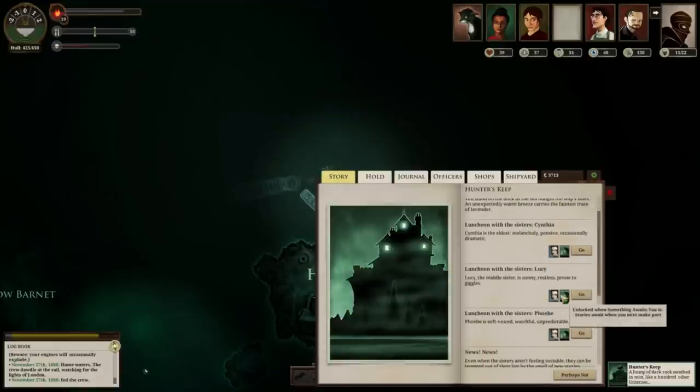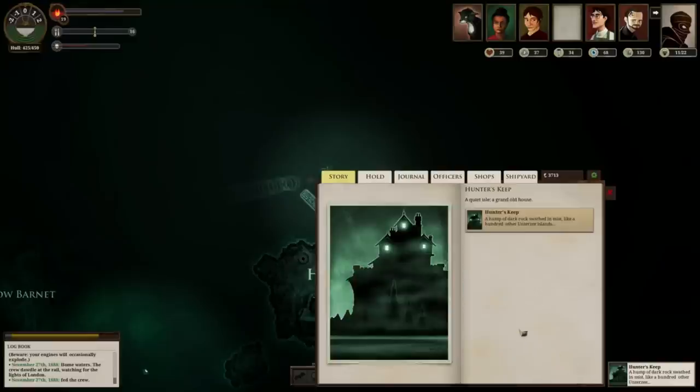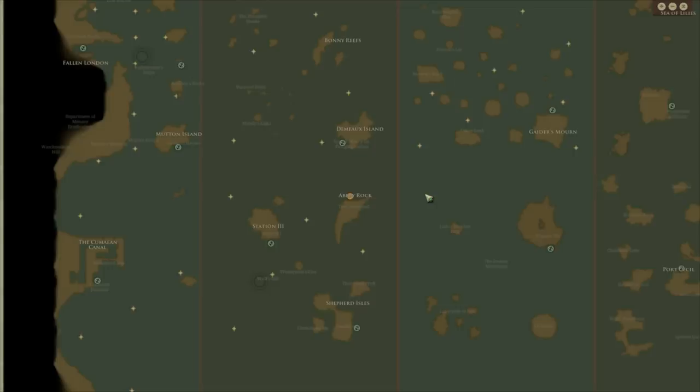At Hunter's Keep near London, it's very tempting to take lunch with sister Lucy because that reduces your Terror by 10, but you can only do this a few times before something changes. I would honestly go for Phoebe or Cynthia instead, because once you've done that you'll gain Salt's Attention and an Iron as well, which is really useful. As we've seen, there are a lot of ways to mitigate Terror other than that.